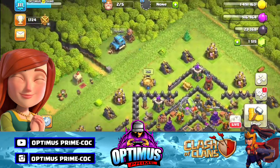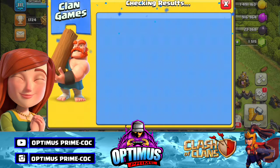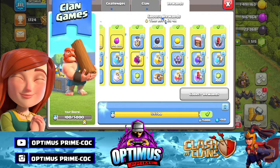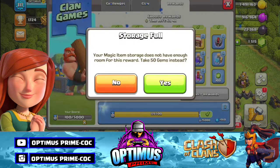Ok, now we are going to get a gem box. We are going to get a full tier and we are going to unlock. Now we are going to get gold and elixir, and the third tier.